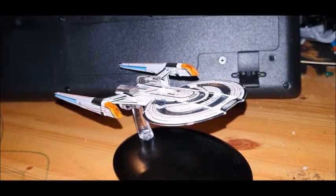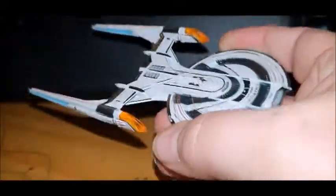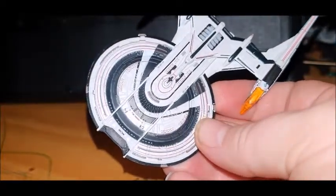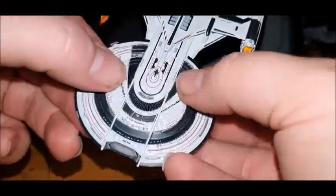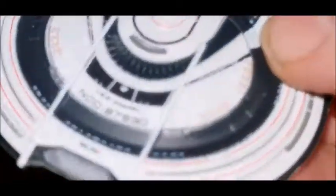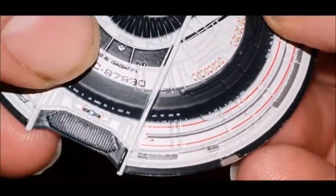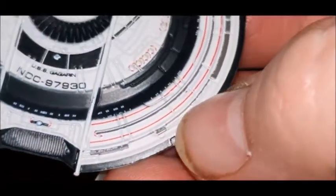There we have the ship itself - very nice indeed. I'll take it off the stand. I am impressed with this one - it's got a really cool sovereign-kind-of look to it with the way the details go and these big black section areas. The registry number is NCC-97930, USS Gagarin. There's some pinstriping with the phaser arrays.